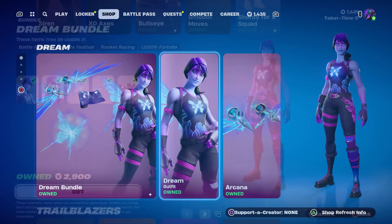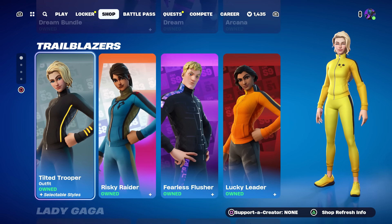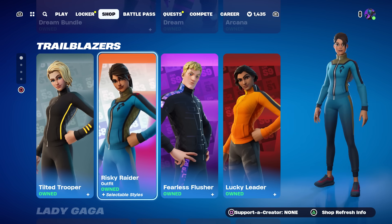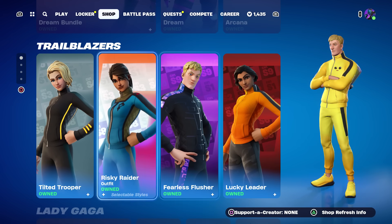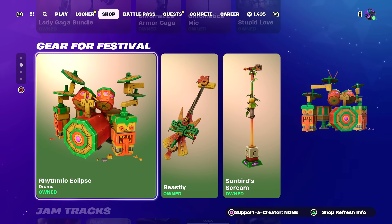Dream makes a return, and if you get the bundle it comes with the wrap as well. The Chapter 1 Squad Origin skins are back — this is how I made my Kill Bill skin, as you can see on the right. These are pretty sweet; they brought back the Jonesy version and three female versions so you can customize to your heart's content. I love those skins.